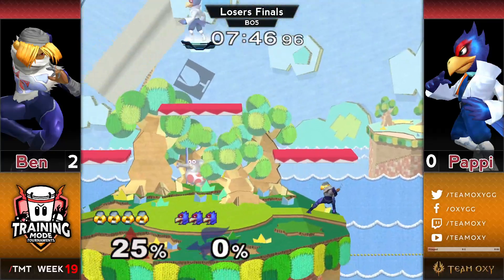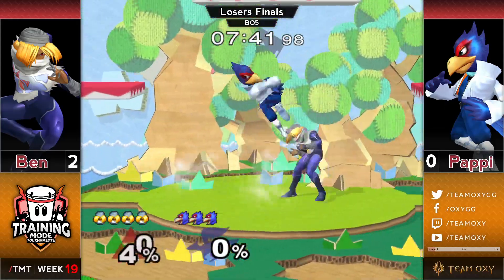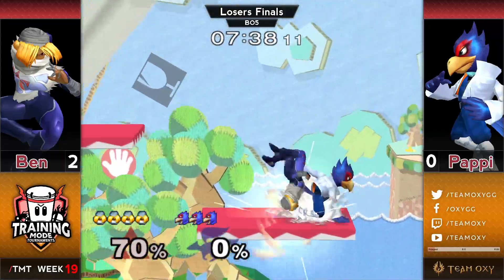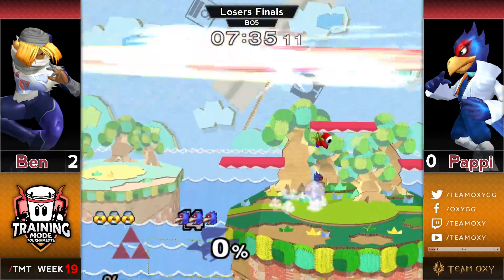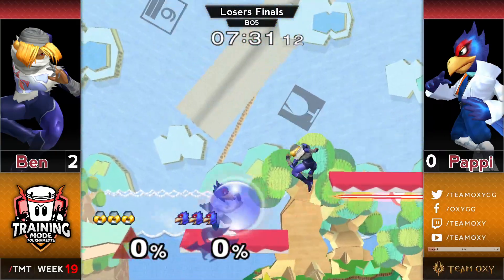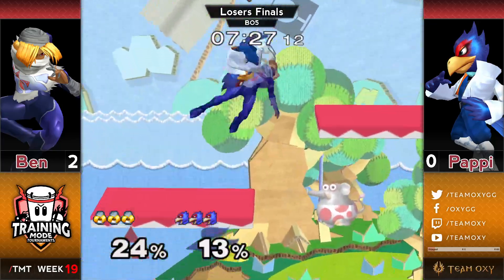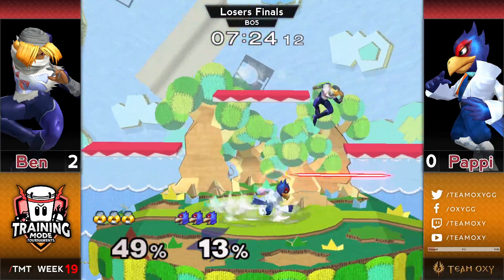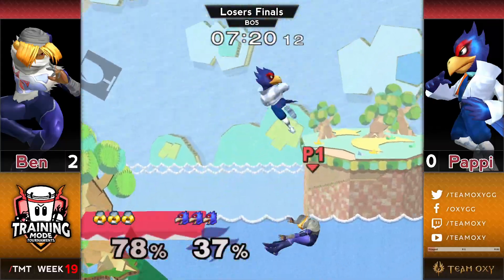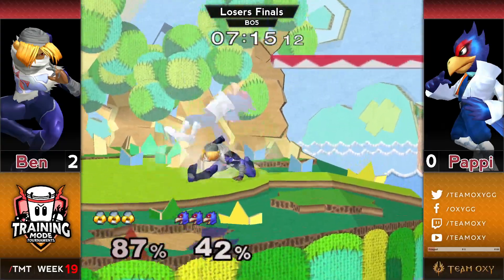Ben deleting a stock. Still looking pretty good for Ben right now. I think that last stock from the last game was indicative that Poppy might have a little bit of an issue here — it felt like he knew what Ben was going to do and didn't have the answer. Ben did like four back airs in a row, and then once he got close enough he switched to up tilt, walk up, up tilt, walk up, up tilt — just such oppressive corner pressure. That being said, Poppy's change-up tends to be effective, and he's finding quite a lot of damage right off the bat with his Falco.